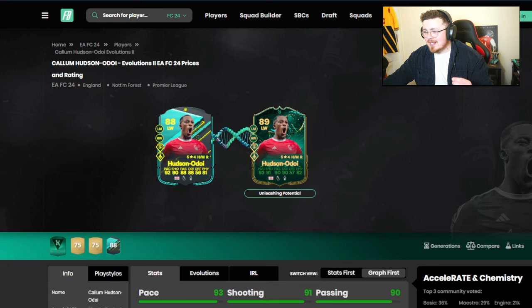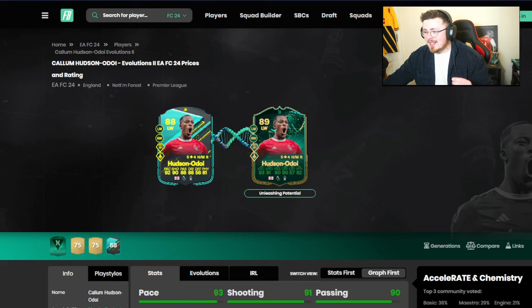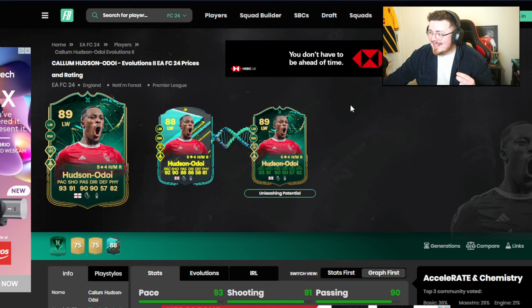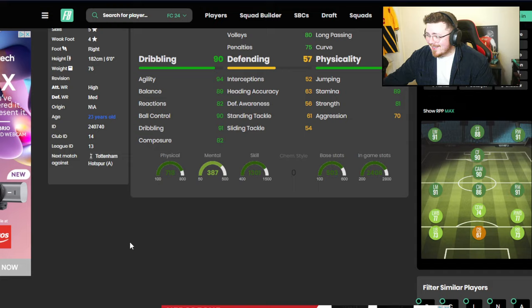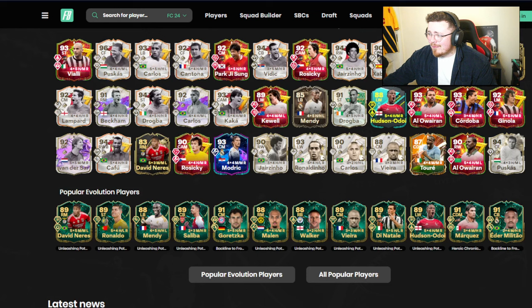Hudson-Odoi — I reviewed this guy. Someone in my comments said there's a reason they're making him 88-rated: he's going to fit in an Evo. Can you see into the future, my son? Because he can, and he looks even better now: 5-star, 4-star, great playstyles, brilliant pace, shooting, dribbling as well. He might be one of the better ones. Composure and reaction aren't great, but I enjoyed him yesterday — that review is on the channel if you want to check it out.